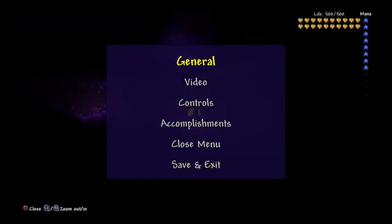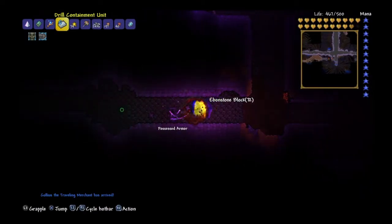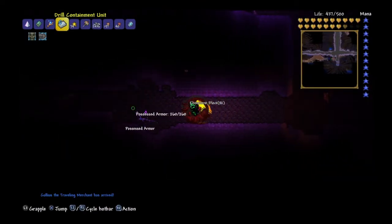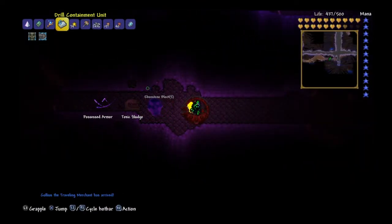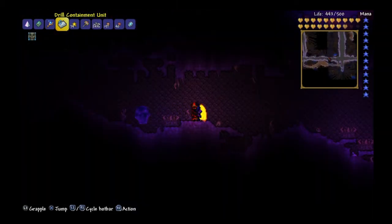Now that you're here, you're going to want to find orbs that are usually surrounded by an empty void of circle. Destroy three of them, and then the Eater of Worlds will come — here's a picture of what he should look like. Try to defeat him. He looks like that.